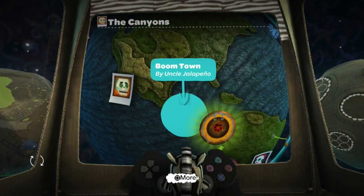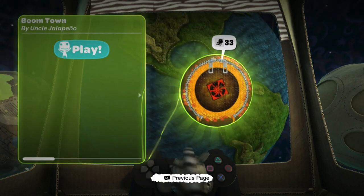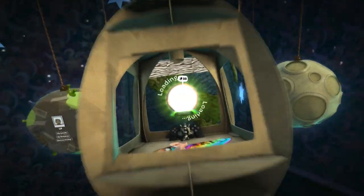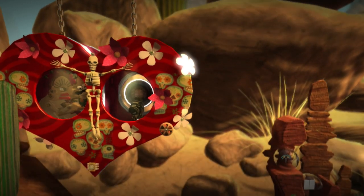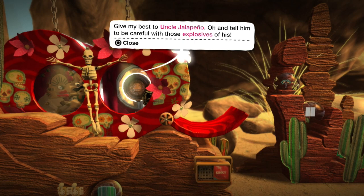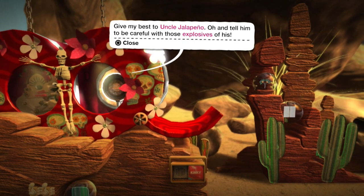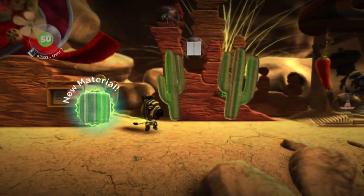We're going to be doing the Canyons by Uncle Jalapeno. The first level will be Boomtown. Looks like we got a trophy — Homemaker — for making our place very homely. Boomtown by Uncle Jalapeno. Give my best to Uncle Jalapeno, and tell him to be careful with those explosives of his. Just go get a room, you two.